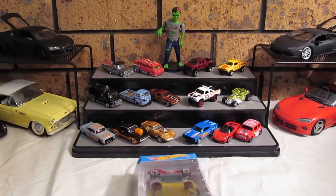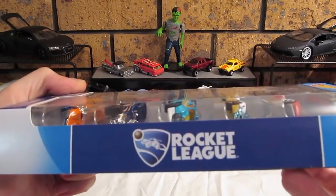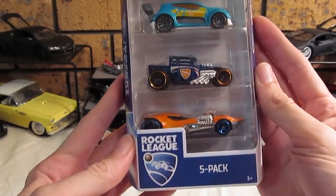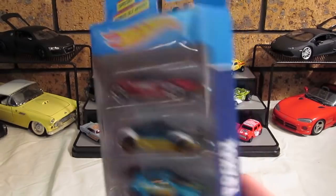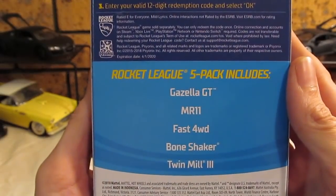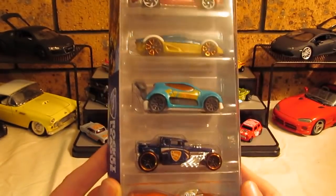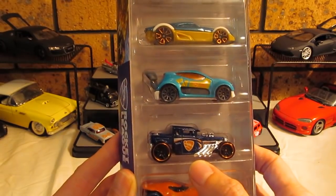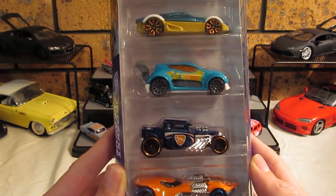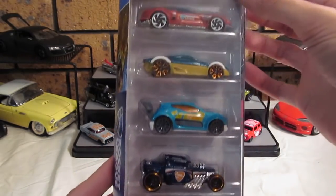What's going on guys? Welcome back. Today we are going to be opening the Rocket League 5 pack. It's got the Gazella GT, MR11, Fast Forward, Bone Shaker, and the Twin Mill 3. I did buy this pack just for the Bone Shaker — it's one of the few cars that I really like that I would like to get every single one of, but there's just so many.